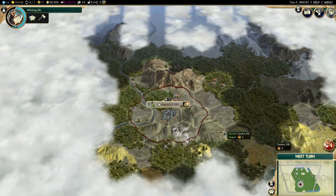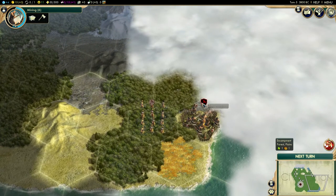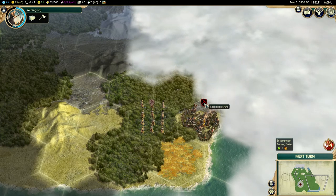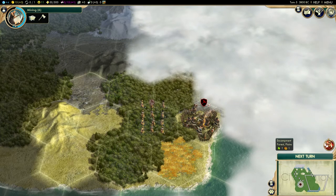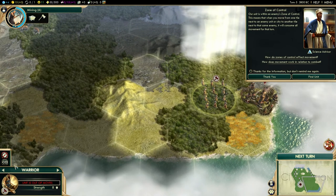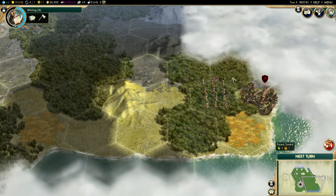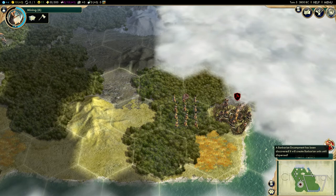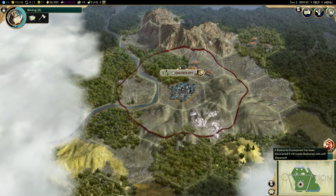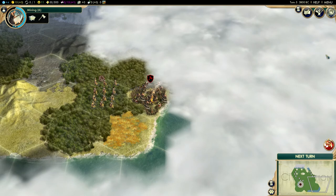We have our first event - we discovered a barbarian encampment. These are little camps where barbarians spawn. Right now it just has a brute, which is similar to my warrior - maybe a little bit weaker. Once you kill the unit in there and take over the camp it gives you a reward, typically in gold. You can click the notification icon on the side to jump straight to where the event occurred. Later in the game this whole side of your screen fills up with notifications, and you can right-click to dismiss them.